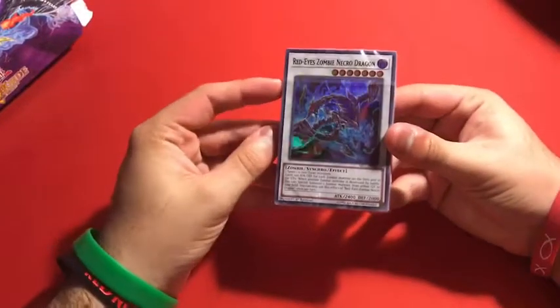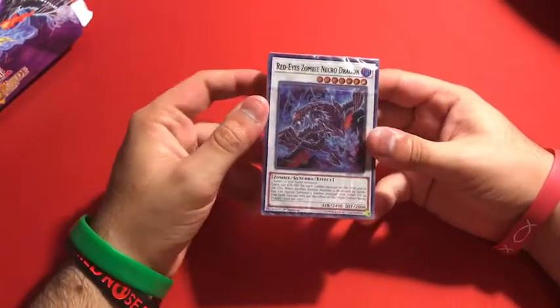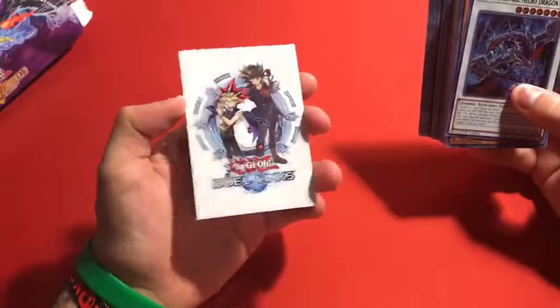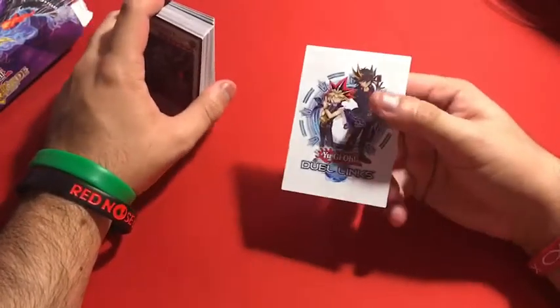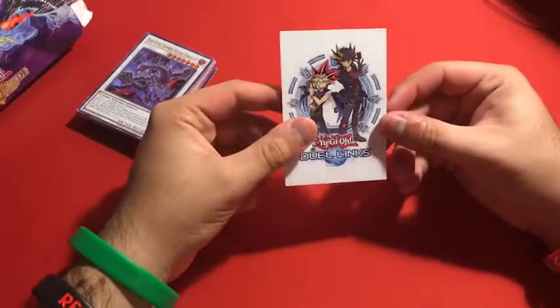We have here Red-Eyes Zombie Necro Dragon. This is pretty cool. Let's open this up — you got plastic. We also get dueling tokens. You have your Yugi and you know because now they have the Synchro Update. There's a QR code here — free scan if you want to, you can get a place on iPhone, Steam, or Google Play. I'm not sponsored, but I hope I get sponsored.